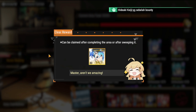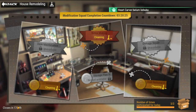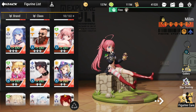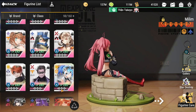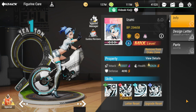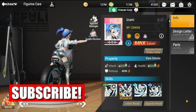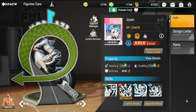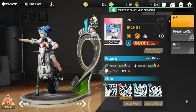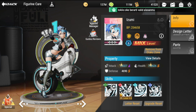If you do the math — 30 shards times two or three days — we'll be getting around 10 copies of her if the trend continues. From the looks of it, this is another free figure we're going to be getting. Just participate in the house renovation co-op event, because if you don't, it's just a waste of resources.